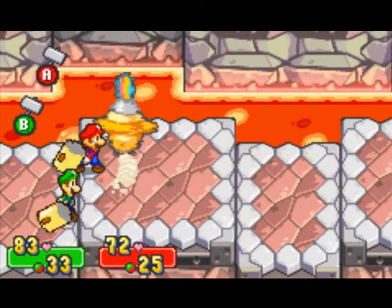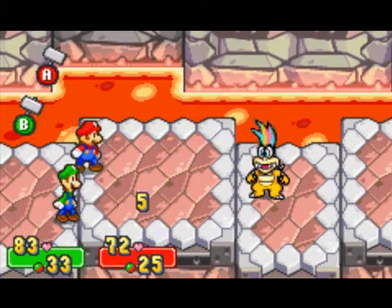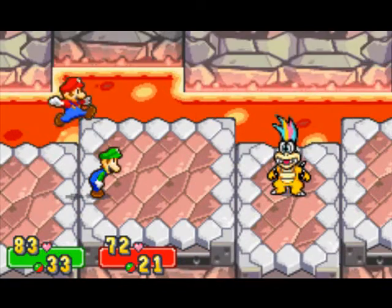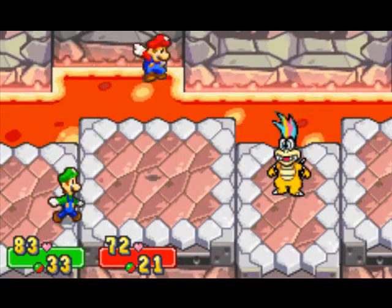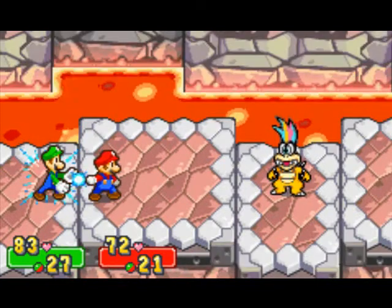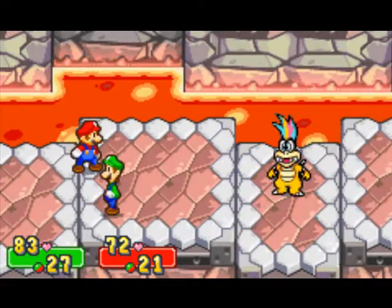Okay, here we fight the first of the Koopalings. The Koopalings can in fact be lowered in defense — I recommend you do that first, just so you can make the fights easier. Let's use Thunder Bros and take him out. There we go, now his defense has been lowered.